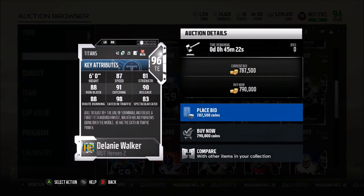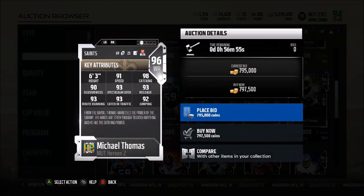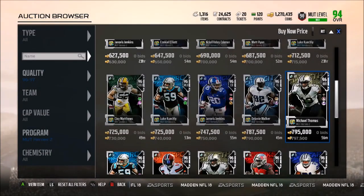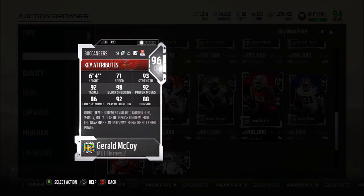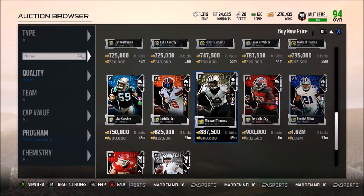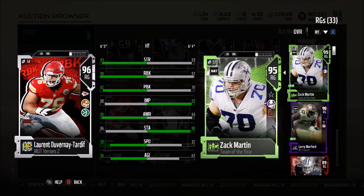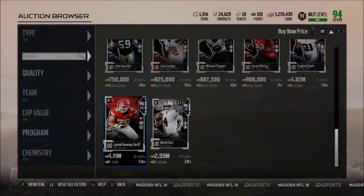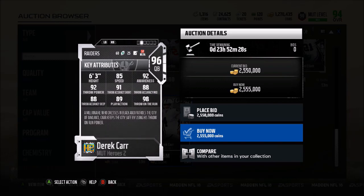Delaney Walker should be pretty beastly: 91 catching, 88 run blocking, 98 catch in traffic. Michael Thomas has 98 catching, 93 catch in traffic, spec catch and route running with 91 speed. Gerald McCoy has 71 speed but a 98 block shed — disgusting. Compared to Kevin Williams, I'd probably take him. Laurent Duvernay-Tardif compared to Zach Martin: 98 run block, 92 pass block, 94 strength, 77 speed — definitely better than Zach Martin. Derek Carr: 85 speed, 91 short, 88 medium, 88 deep, 98 throw on the run — not looking too good.